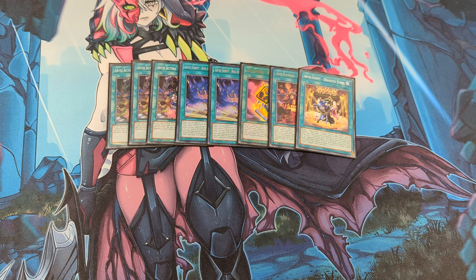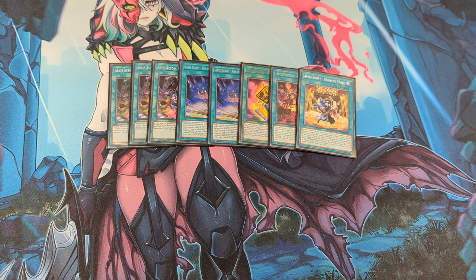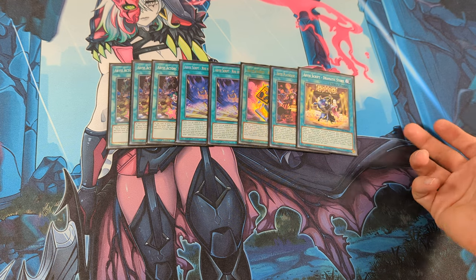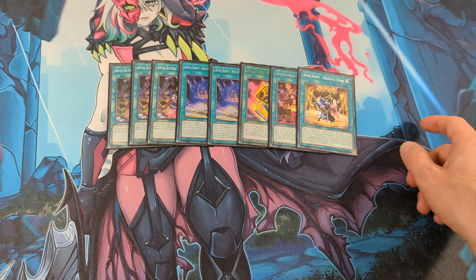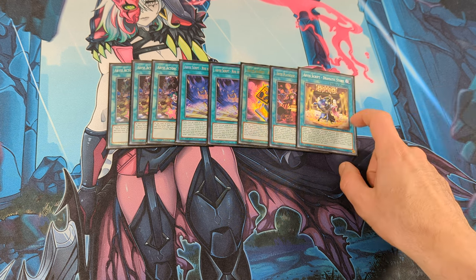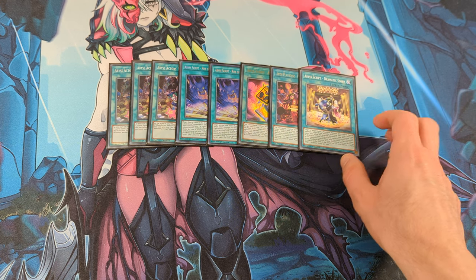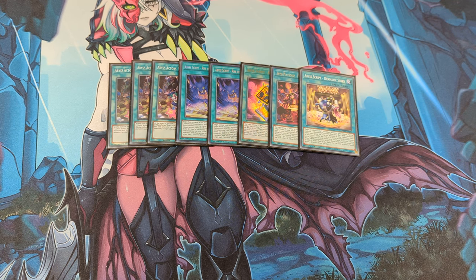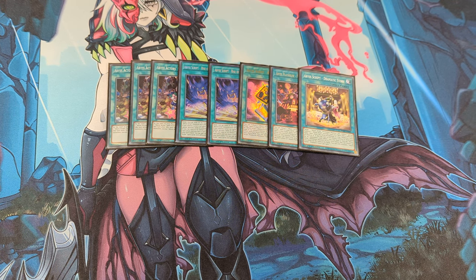And 1 Abyscript: Ramiotic Story. This card has a pretty good on-activation effect to target an Abysector Pendulum Monster and special summon a different one from deck. But also, if this card gets destroyed face down, you can bounce two cards back to the hand, so you can disrupt your opponent with it.